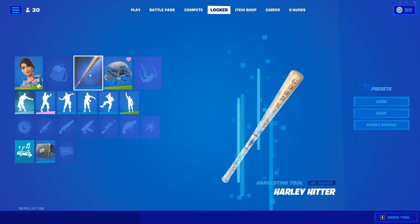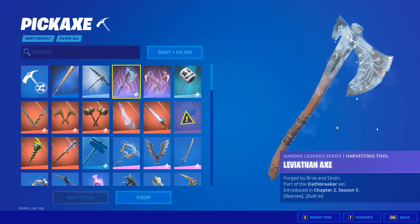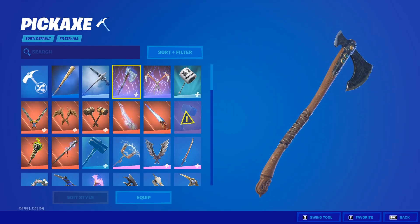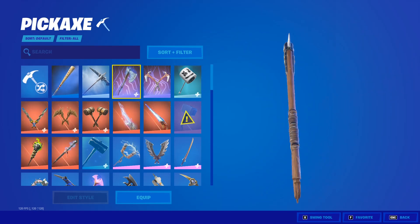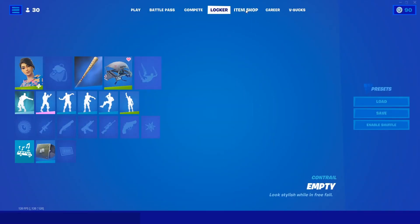So basically this is what the Leviathan pickaxe looks like — let me go to it real quick. This is what it looks like and it's pretty clean, nothing too crazy, but it's pretty good and I do like it. I think it's a very good pickaxe. This is what it sounds like and looks like. It's nothing too crazy — it's not like the marshmallow one where it's really loud, which a lot of people like including myself. It's a very good pickaxe to have.